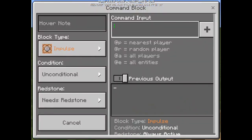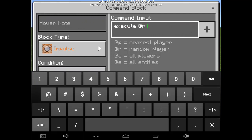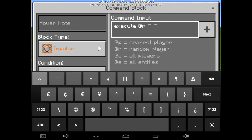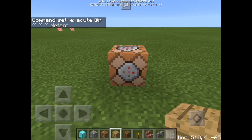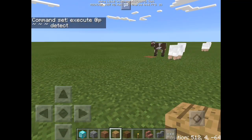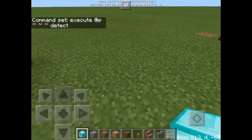What you gotta do is write 'execute', then add '@p', then tilde tilde tilde, then 'detect'. There we go. All you have to do is choose what block you want to step on for it to execute.